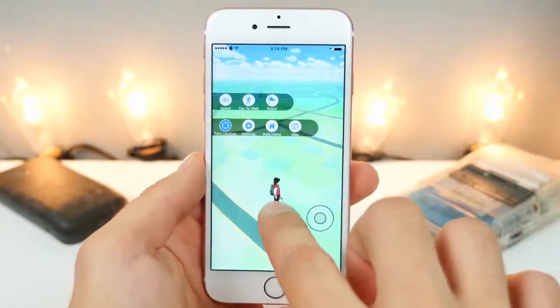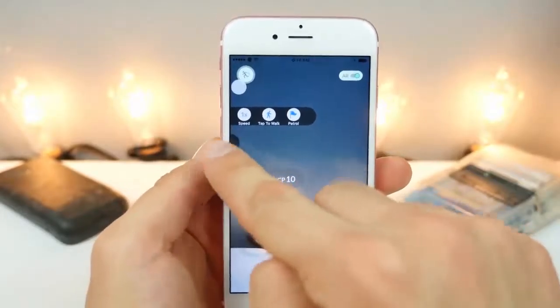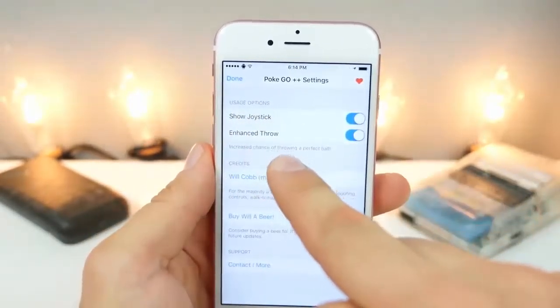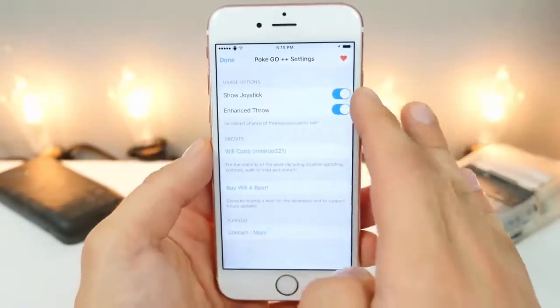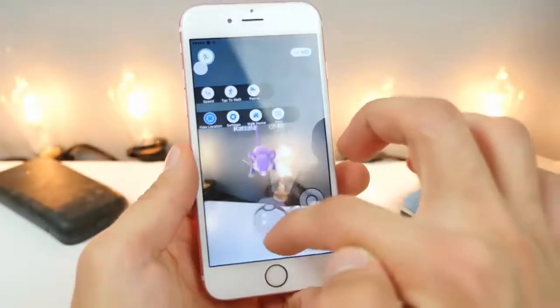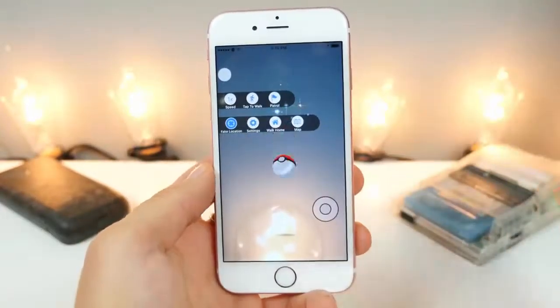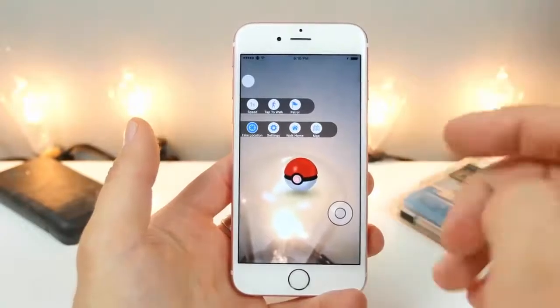Not only that, but this tweak actually has a built-in helper for throwing Pokeballs. I'm going to jump into the settings real quick just to show you that there is a new option to have an enhanced throw — it'll help you out with your throw. It won't guarantee a hundred percent of the time; there was a setting but it was removed as it was causing some login issues. But it will help you actually catch Pokemon in a greater amount of time, so more throws will actually land and catch that Pokemon.